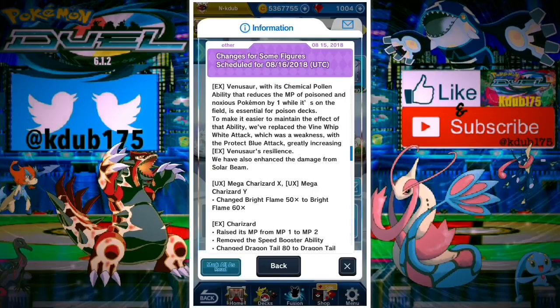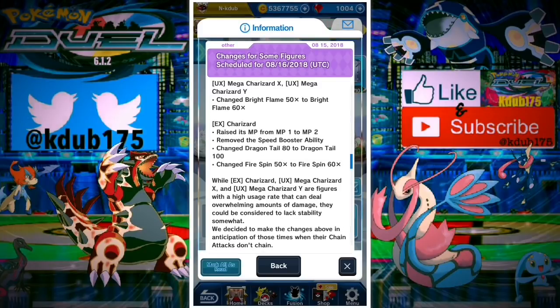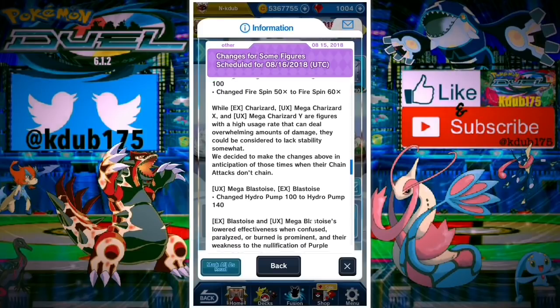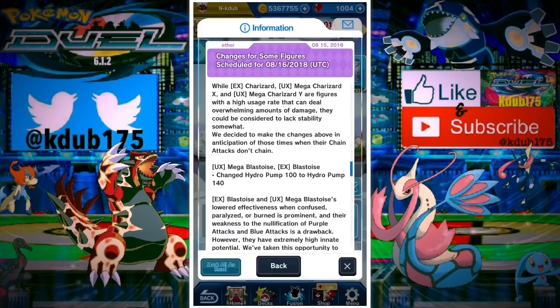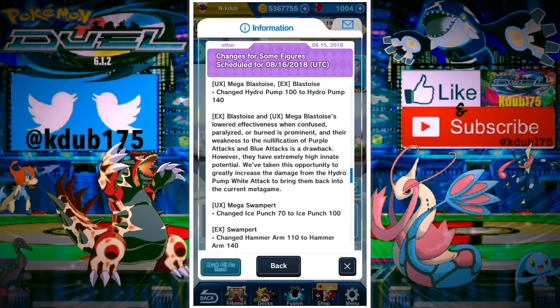The Protect gives Venusaur a lot more survivability. Even though it's one MP, you can make other Pokemon get a minus one MP marker when they're poisoned or noxious. Mega Charizard X and Y are getting a times 60 Bright Flame — if you evolve it, it's going to have a 70 plus another 20 on top, so that's a 90 with a single spin. Charizard is going to be 2 MP right out the gate, no longer needing to evolve. Mega Charizard X and Y are super scary.